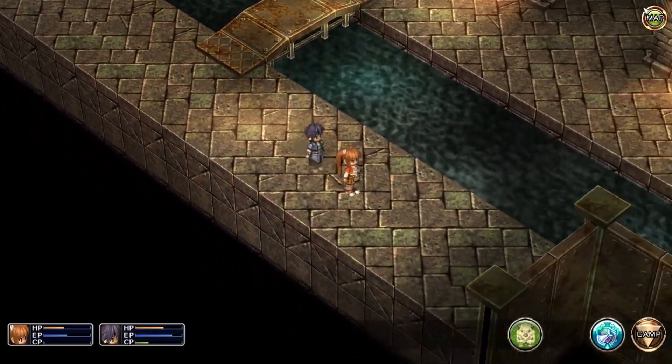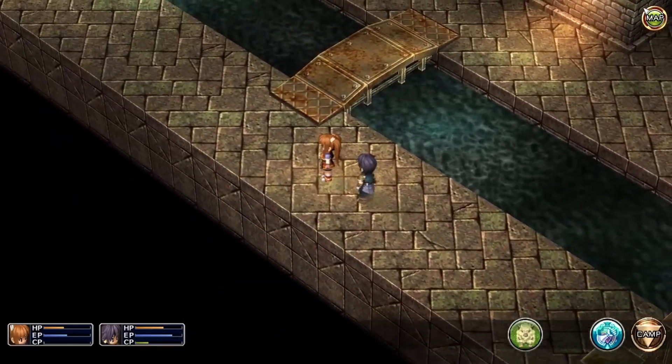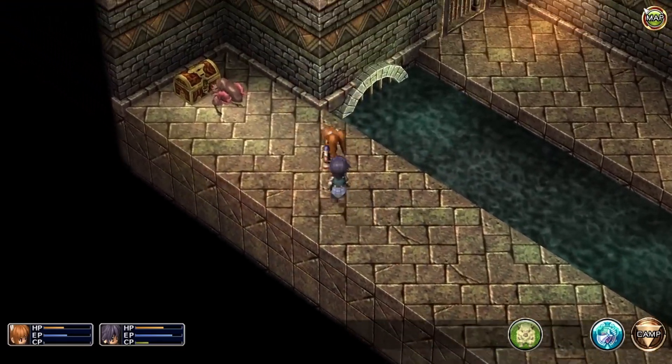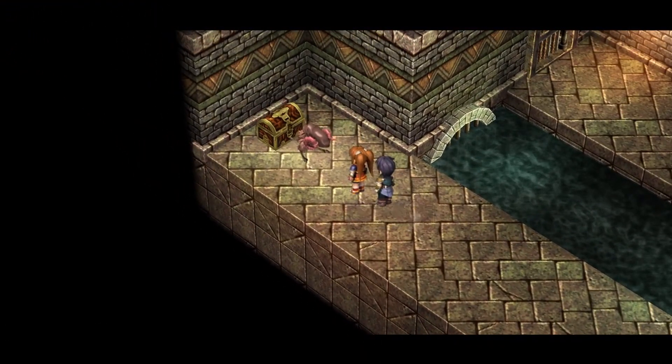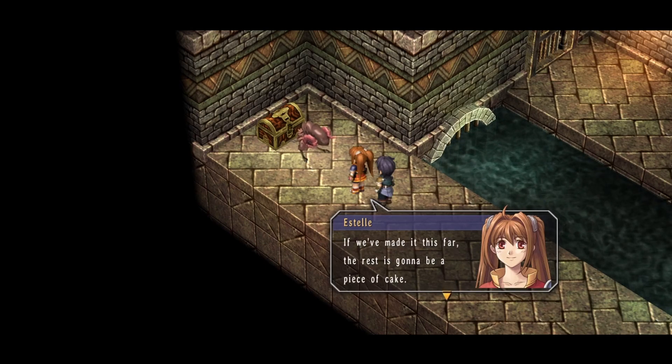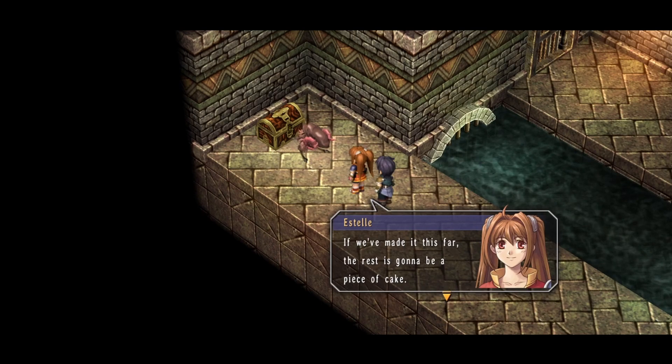Let's see what's down this way. Let's fight this guy, and I guess that's the chest we need to get behind him. So that's the treasure chest we're after. If we've made it this far, the rest is gonna be a piece of cake.